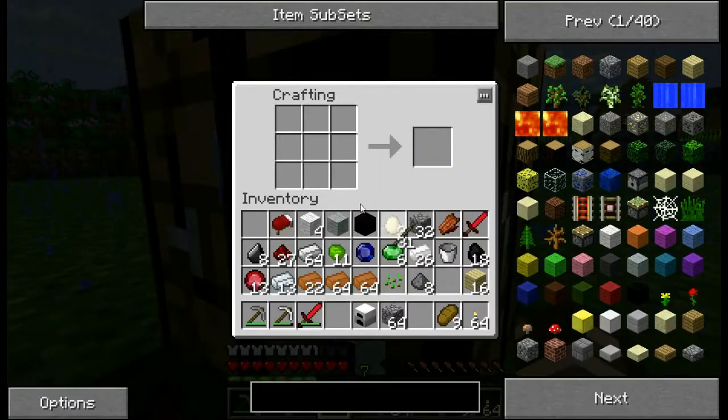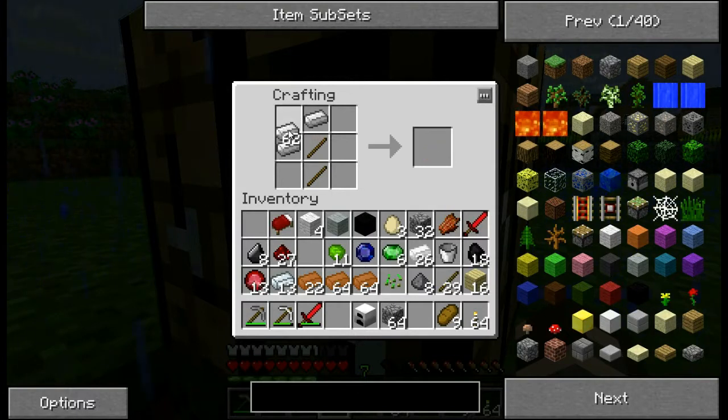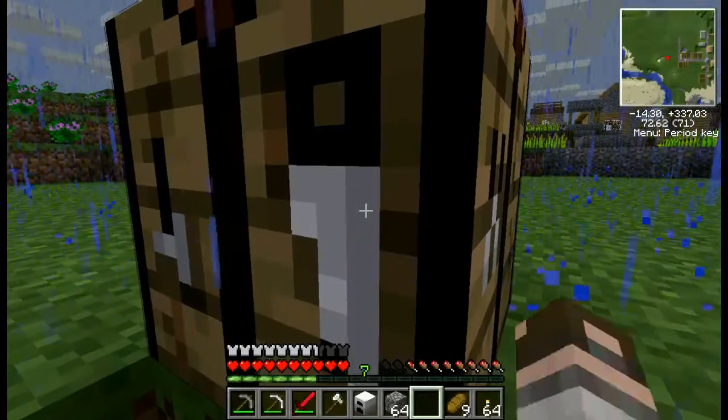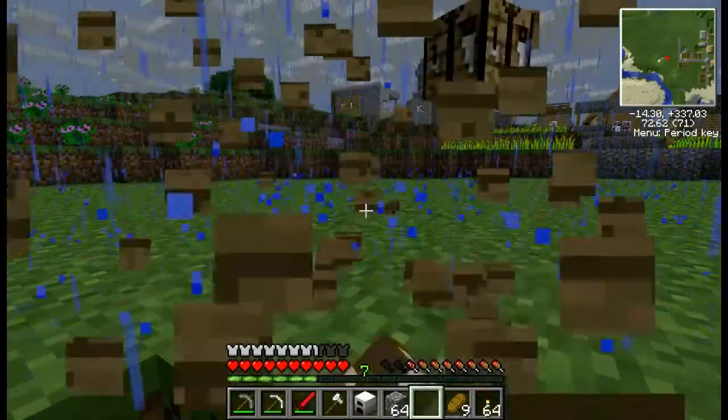We need to take down some trees. I'm going to make myself a quick iron axe, because we need to build some boats and get the heck out of here. Sounds good.